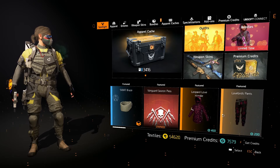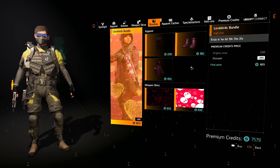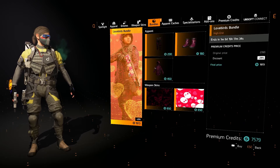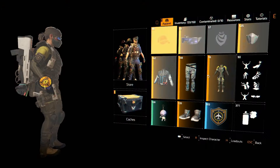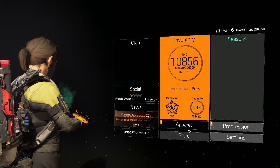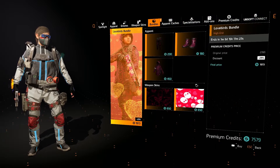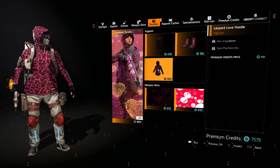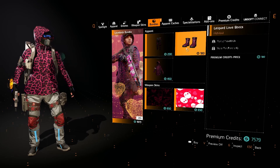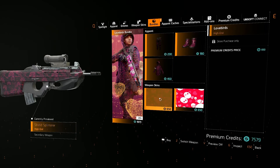So it kind of gives it away already — the Lovebird Bundle. When you go into it you can see what we are going to get. I'll just very quickly take off this uniform because uniforms overwrite absolutely everything. So we'll go back into the store. Everything's a little bit slow right now, nothing's really working as I'd expect. You can see the pants, the hoodie, and the boots. It's absolutely ridiculous and I know for a fact it's not going to be up everybody's street, but let me know in the comments down below what you think.